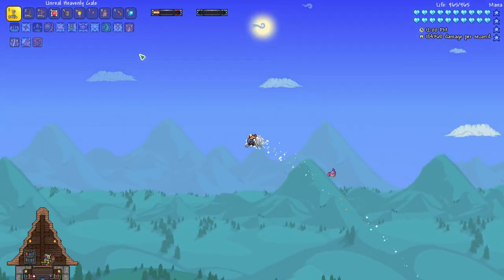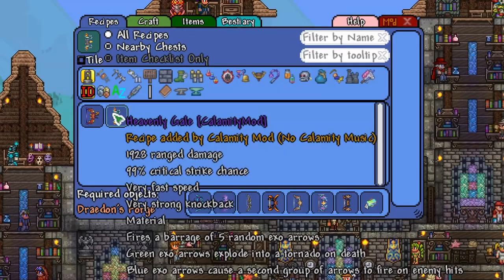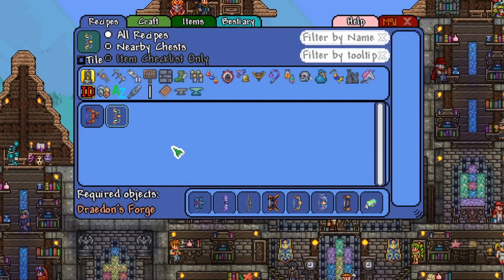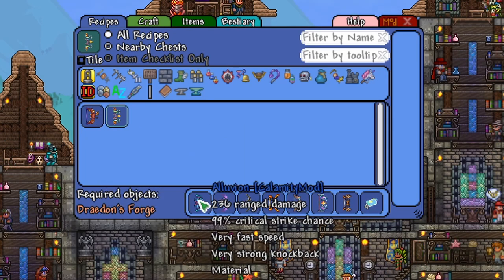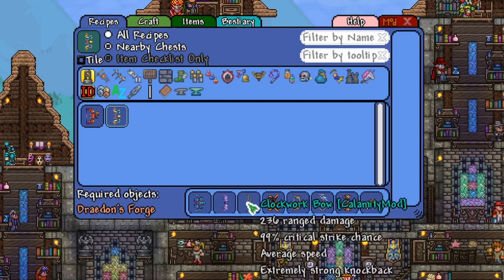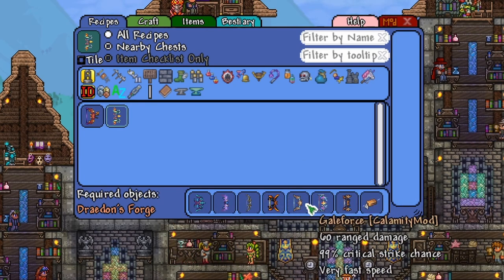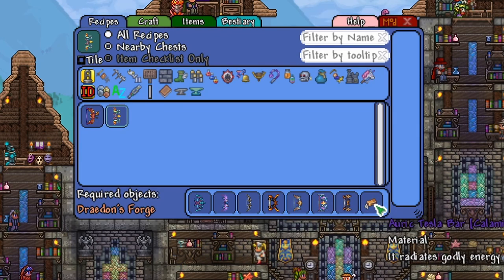Let's go to a safe place on top of our base and take a look at this crafting recipe. The Heavenly Gale is a really unique bow because it has one of the biggest recipes in the game, but it also is an ingredient for an even larger recipe for the Drap bow. First of all, it needs the Illuvian bow, the Astral Defeat, the Clockwork, Flarewing, Gale Force, Planetary Annihilation, and the Ballista. And of course, the Auric Tesla bars, which we'll get after defeating the Jungle Dragon.